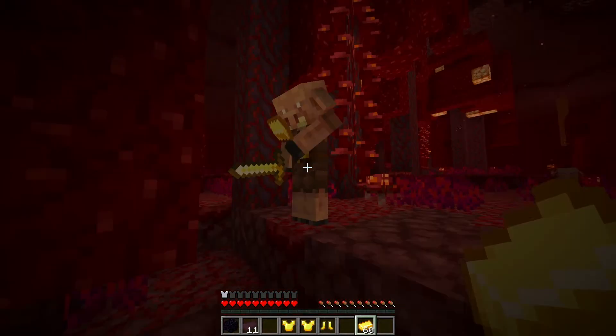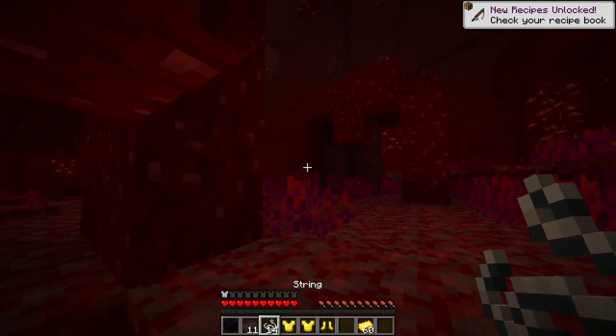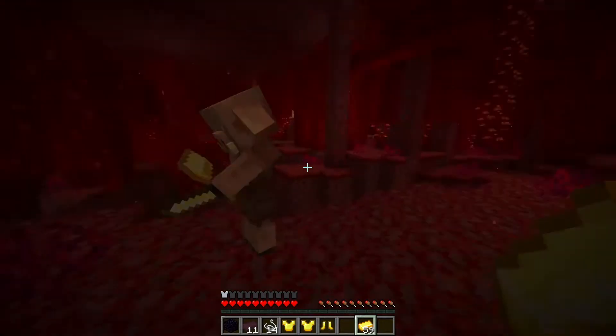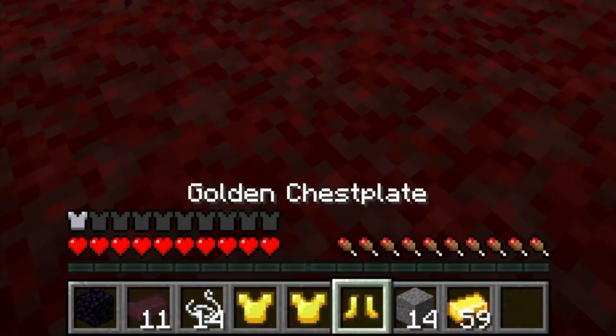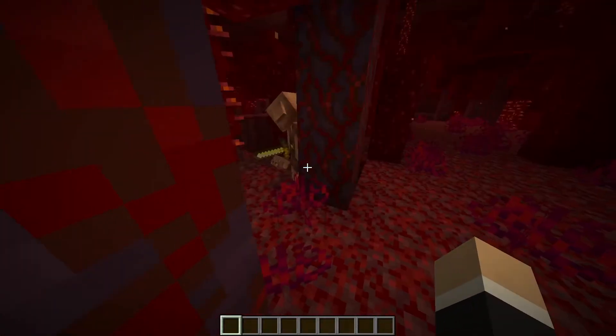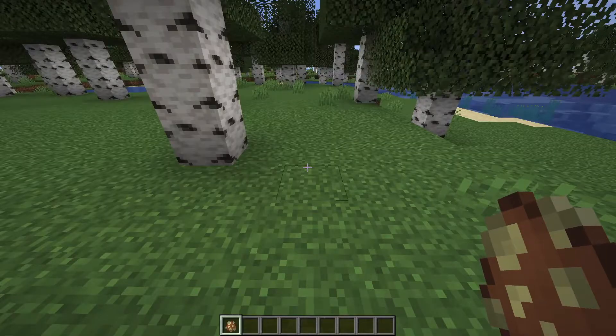We can do this over and over again until we're out of gold. Let's see what this guy gives us — string. Not too lucky today, but the drops from bartering can actually be really useful. Piglins are basically the nether version of villagers; they can open doors just like villagers can.